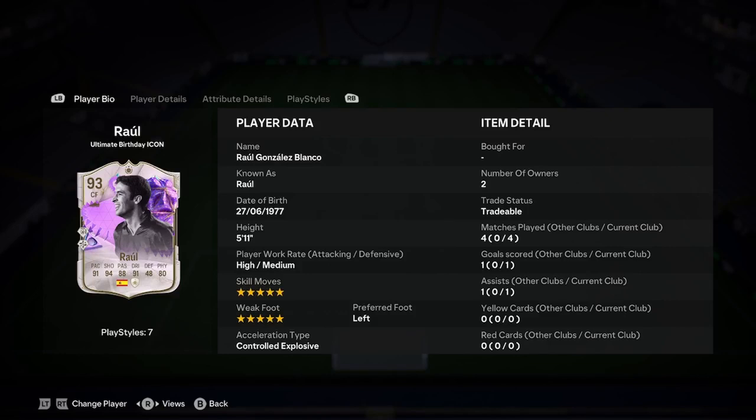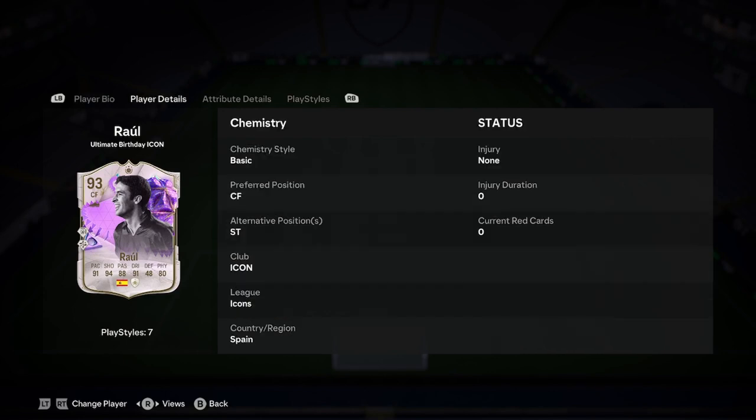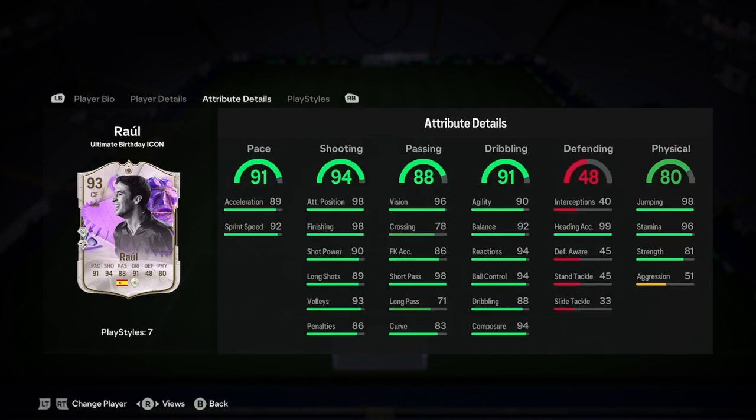He is 5'11", high/medium build, 5-star/5-star, left foot and controlled explosive. Pretty ideal start there for a striker, and that is the only place he can play. Usually we get a winger maybe, but with Raoul it's very simple — just striker.